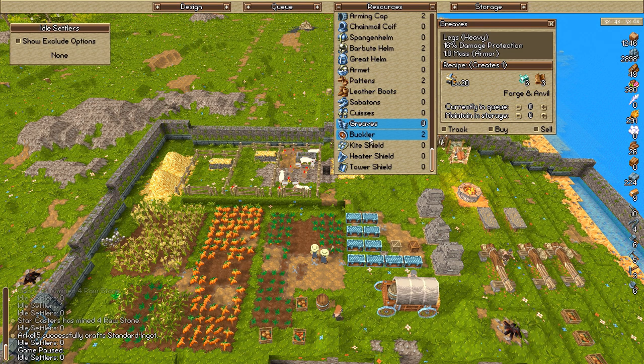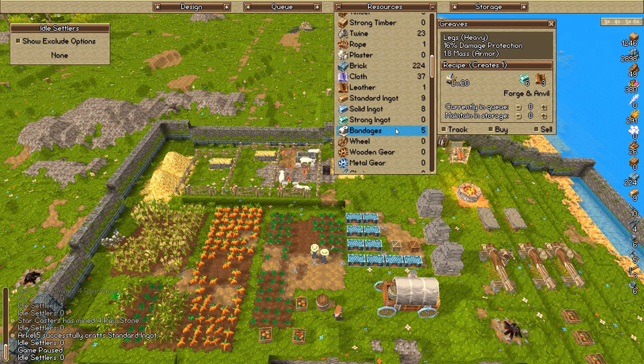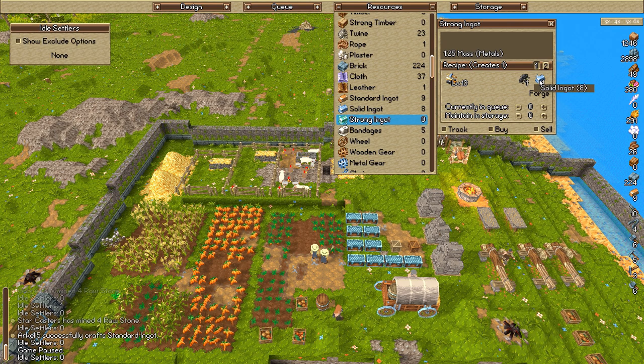Standard ingots are kind of obsolete at this point. One ingot plus one tin ore makes one solid ingot — that's the next level we need. And strong ingot is pretty easy to make: all we need is solid ingot and coal, which we have 36 of. It's a one-for-one trade, so one solid ingot basically means one strong ingot.